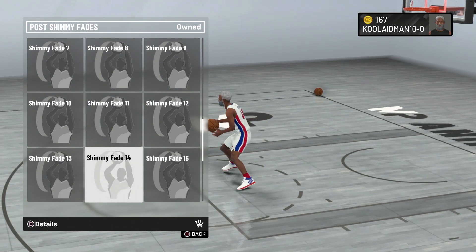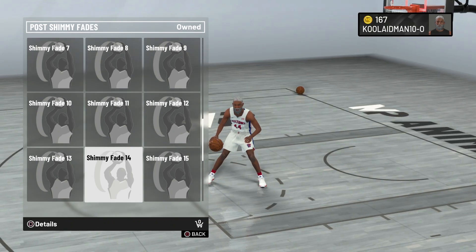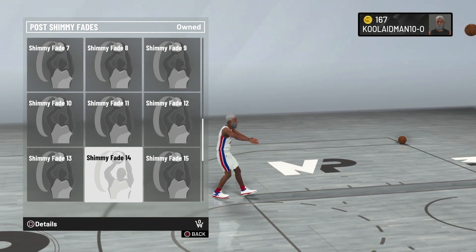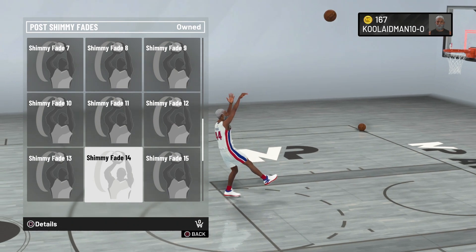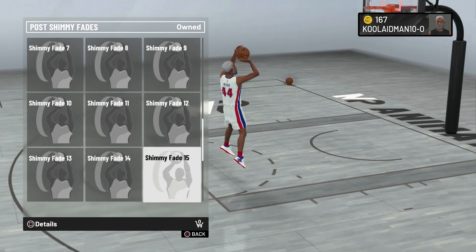Fade fourteen — that fade to the right is awful. The left has a different form, so you've got to learn two different forms. I don't like fourteen — he took the ball too far out, that's too much of a tell, and that actually means it can be stolen. You can bump into somebody or they can run right past you.